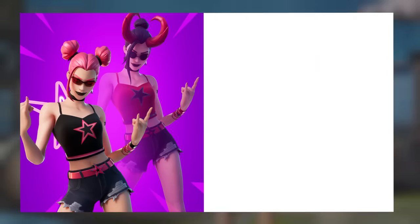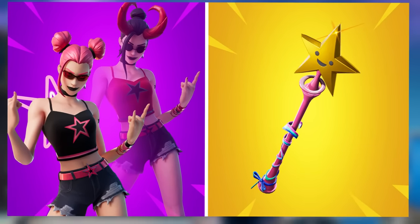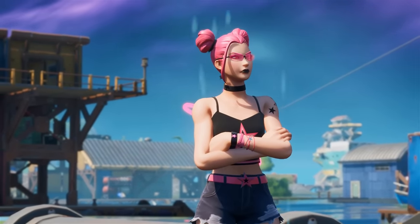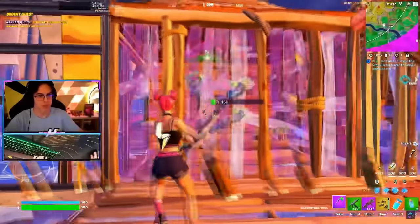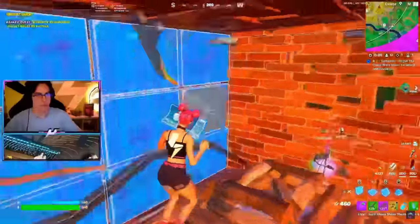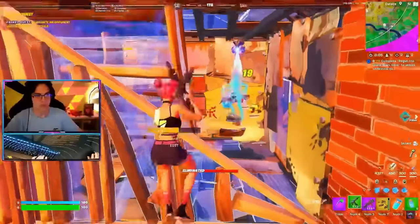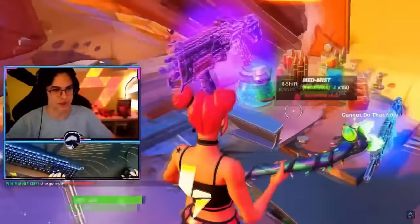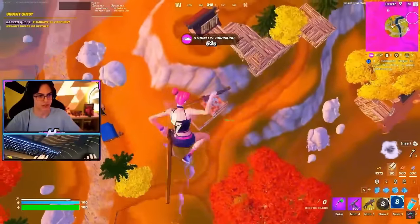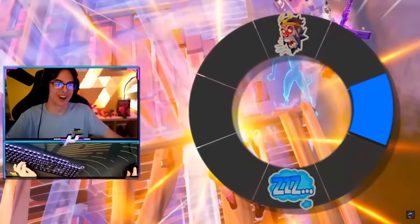Next up we have the Surf Witch, paired with the Star Wand. This is a bit of an OG combo — we've talked about it many times on the channel, but it is definitely known as a try-hard combo in Fortnite. We don't really see it being as popular as it used to be, but whenever you see someone using the Surf Witch, you know they're going to be try-hard. Most people use the Star Wand because it suits it so perfectly, and it's what a bunch of people have been using in the past.